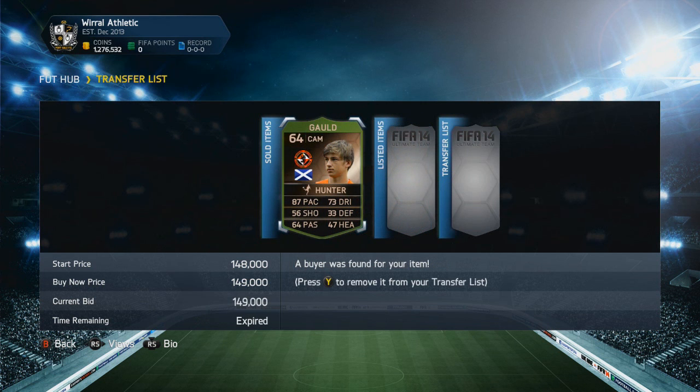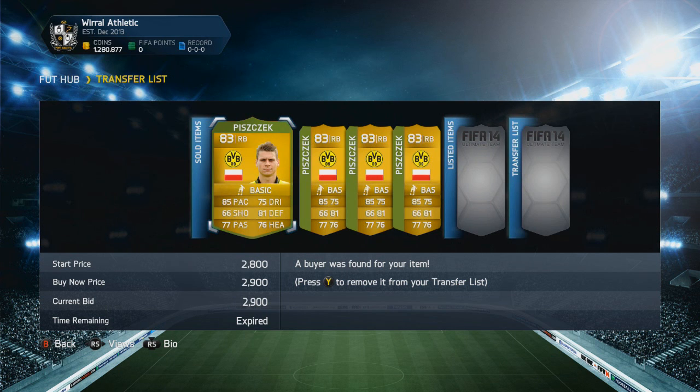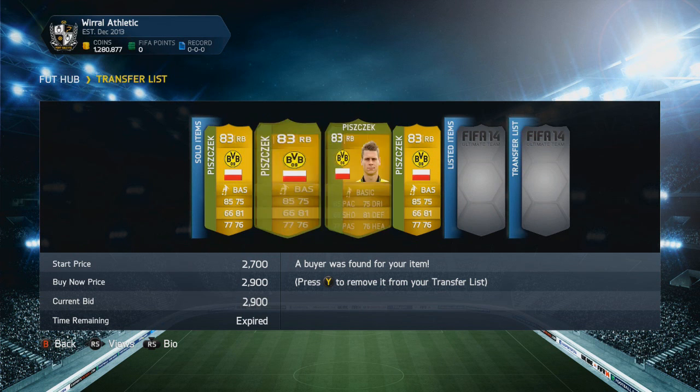I thought I could buy Ibra, but his price went up again to around 1,280,000 coins. So I did a bit more trading and some mass bidding on pace checks, eventually bringing my total back up to around 1,280,000 coins.